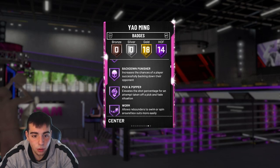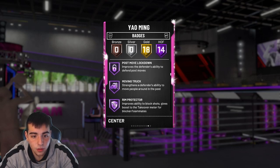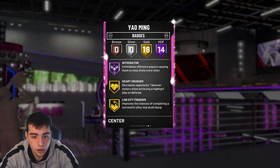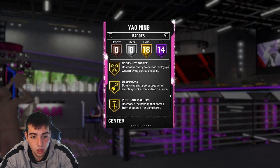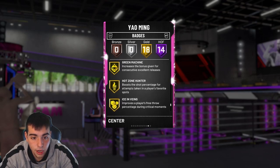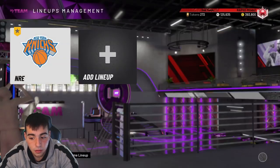He's a 97 overall offensive, 93 defensive amethyst. His badges include: brick wall, cast and shoot, pick-and-roller, break, back-down punisher, pick-and-popper, worm, drop stepper, put-back boss, post move lockdown, moving truck, rim protector, box, defensive leader, intimidator, heart crusher, rebound chaser, quick draw at gold, consistent finisher, contact finisher. He's got the Hakeem Dream Shake, green machine, hot zone hunter, ice in veins — pretty much everything you want.